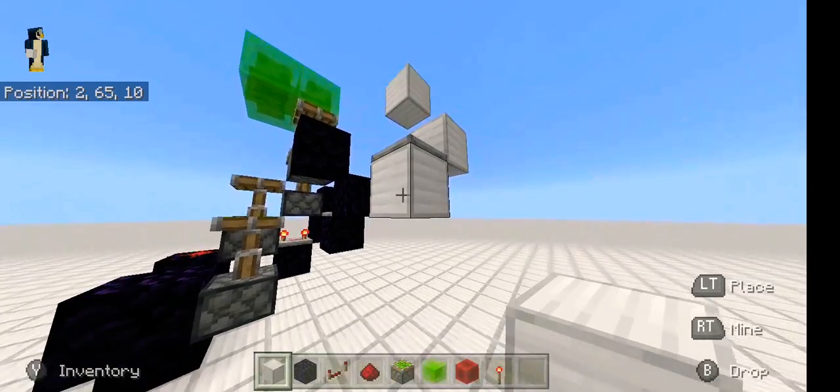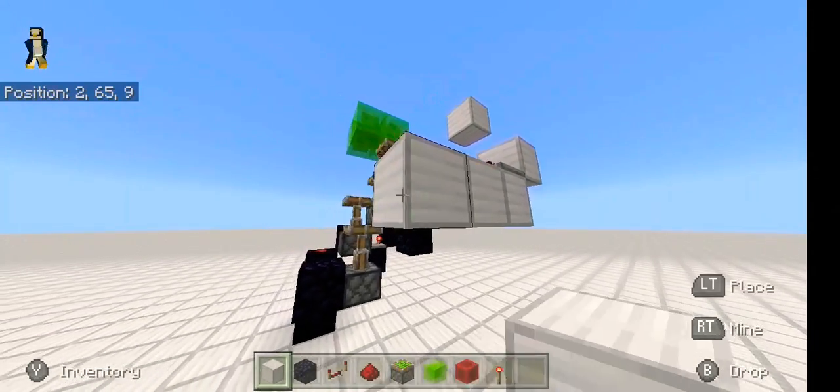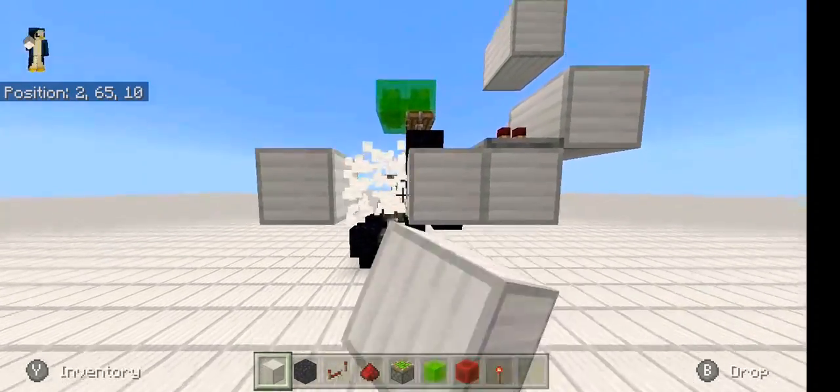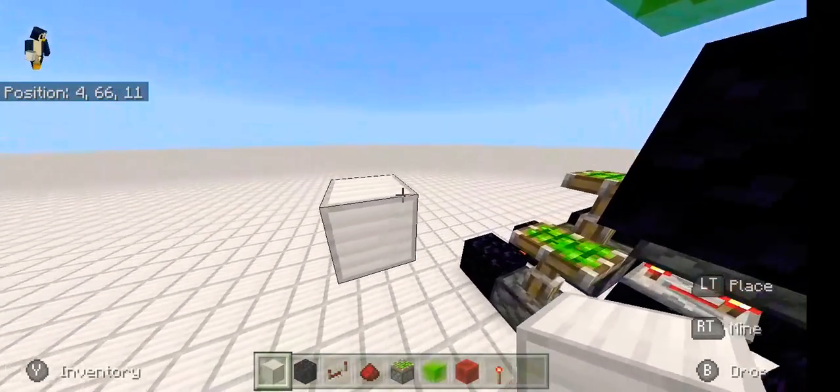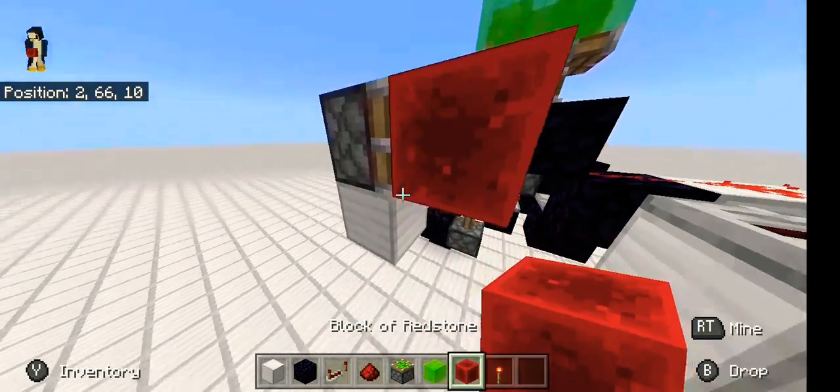Bring your blocks of choice out three times — one, two, three. Then delete those blocks and put a sticky piston right there with a block of redstone on that.